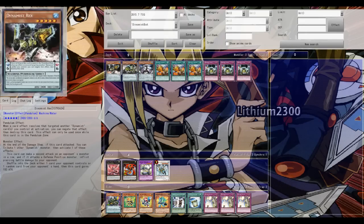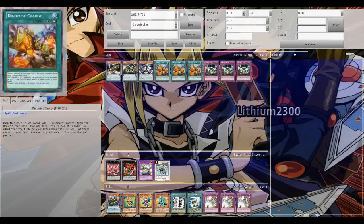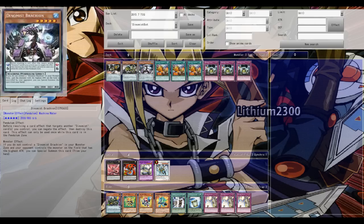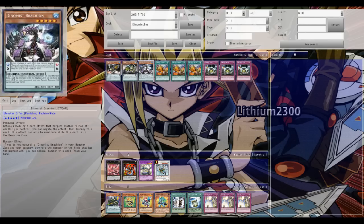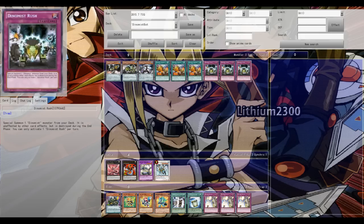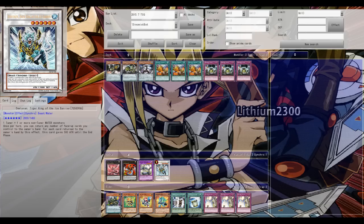Welcome back. The new Dynamist archetype has been revealed - it's a new machine pendulum-based archetype from Breakers of Shadow. Currently we have five different Dynamist cards revealed: three monsters, one spell, one trap, and one Artifact Sanctum. The archetype, Dynamist Rush, combines very well with Desbots and Duloren.